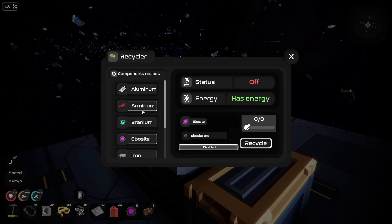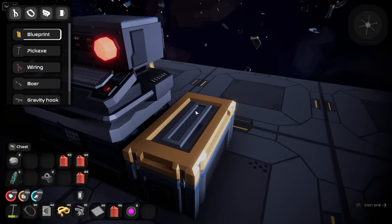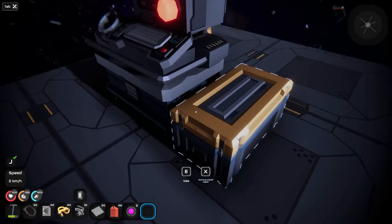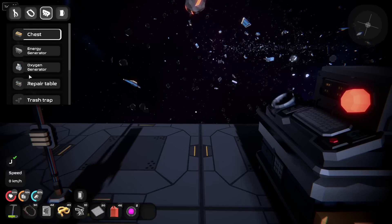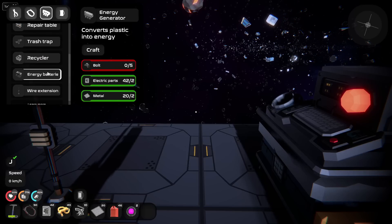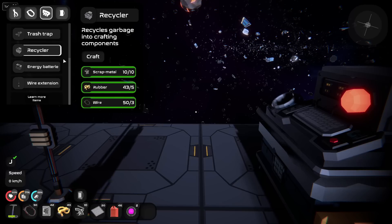Okay, take that — there we go. So we have two of those now. Iron — I'm gonna start recycling that. I don't actually have the components I thought I did. Maybe I've been thinking about this wrong? I needed this for something though. Energy batteries would be cool. I could recycle it.